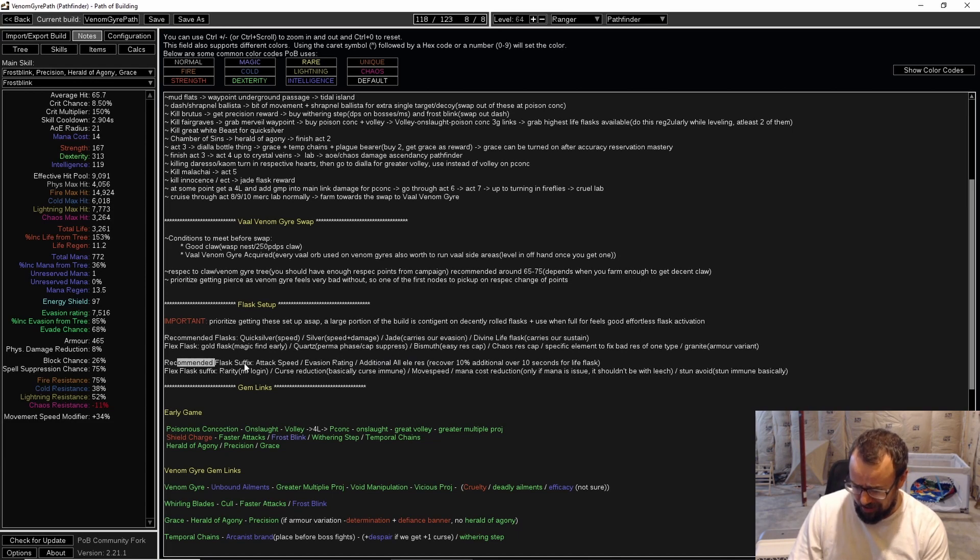Other things I want to note: I have recommended suffixes for your flasks. I really recommend attack speed, evasion rating, and additional all-res. I've tried to go through all the possible suffixes — these are what I believe are the most powerful ones for our character. Evasion rating gives us a whole lot of evasion — equivalent to almost 100% increased evasion. Additional all-res is close to 70 all-res as a suffix. The attack speed suffix gives about 30% attack speed. These are all really big buffs to the character.